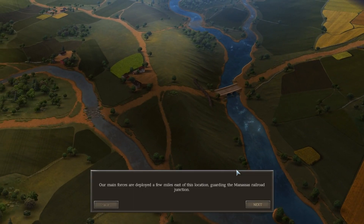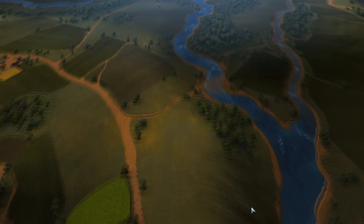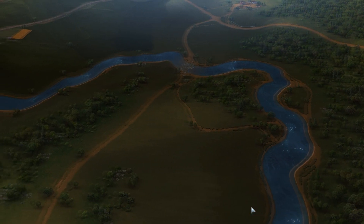The iconic Battle of Bull Run, the first major engagement between Union and Confederate forces in the Eastern Theater. Our main forces are deployed a few miles east of this junction, guarding the Manassas Railroad Junction. There's the famous stone bridge. Bull Run River is the natural barrier between our lines and the Union Army on the other side. To protect the left flank, the army will need to guard all of the fords.